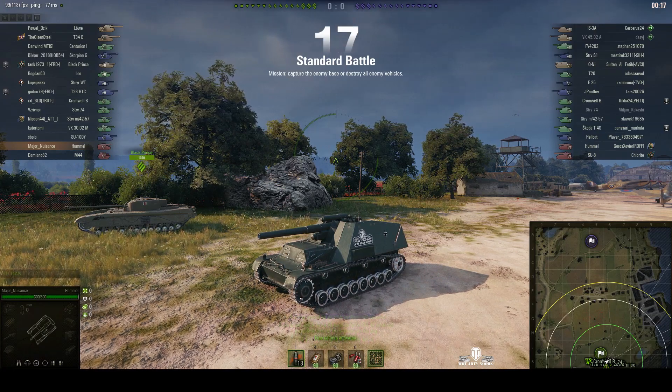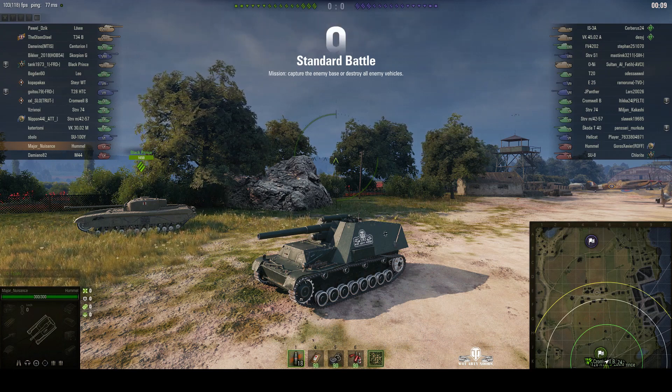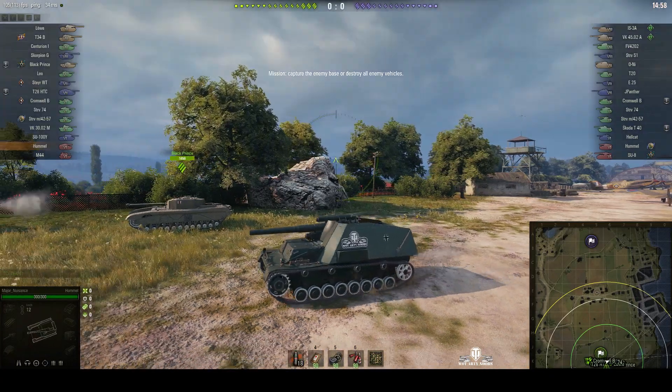Welcome back to What Are Teen Noobs for General Disturbance. This is a Hummel — it's a tier 6 German SPG located on the south spawn of Fishman's Bay, under the command of Major Nuisance. I'm afraid this is one of my replays in one of my alter egos, Major Nuisance. And the game's started.